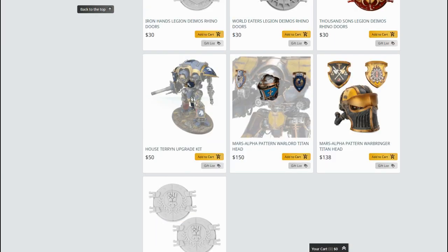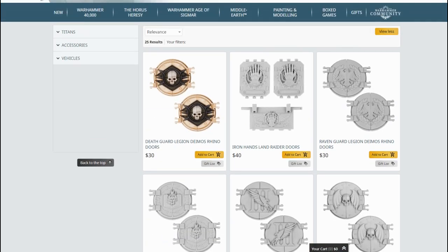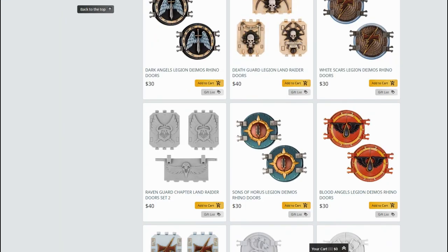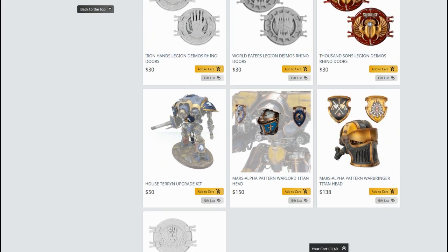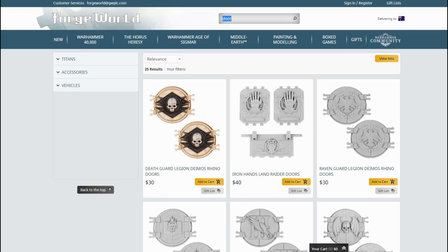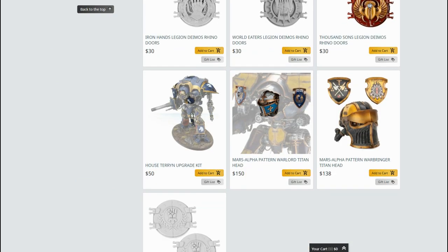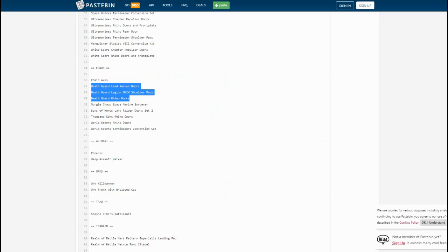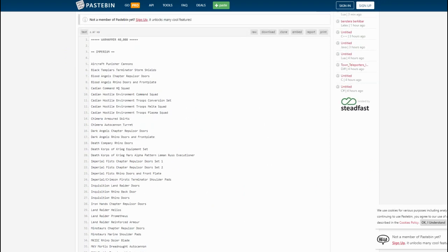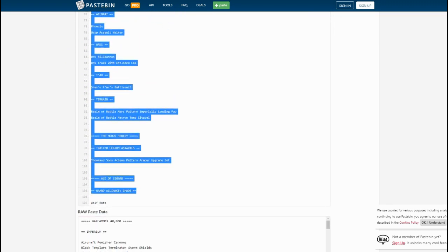Do we have any of the 40k Chaos door upgrades for their vehicles? No, there are none. So it's all only the 30k vehicle doors left. Now, for some reason, when you type in 'doors' into Forge World, it seems to think that includes House Terryn upgrades for a Knight and the head of a Warlord Titan and its shoulders. Whatever — seems a bit silly to me. Search algorithms are very hard to make work. So here we have a whole ton of different items that have just gone poof into oblivion. Well done to whoever compiled this list.